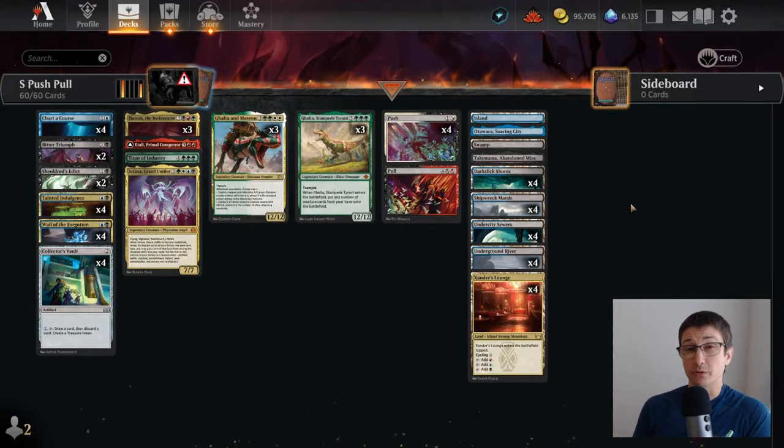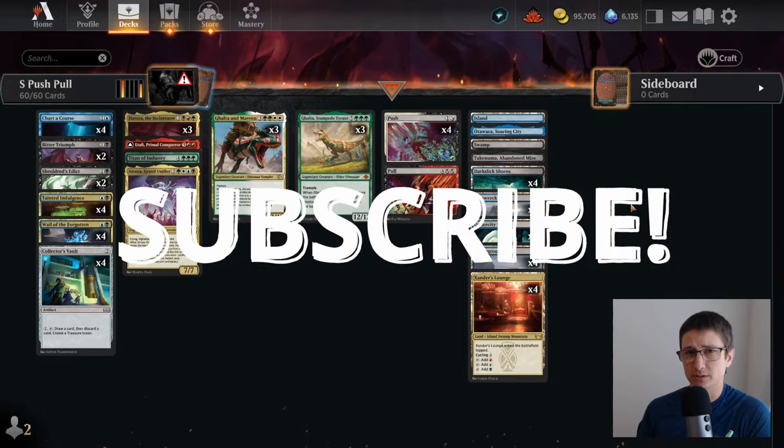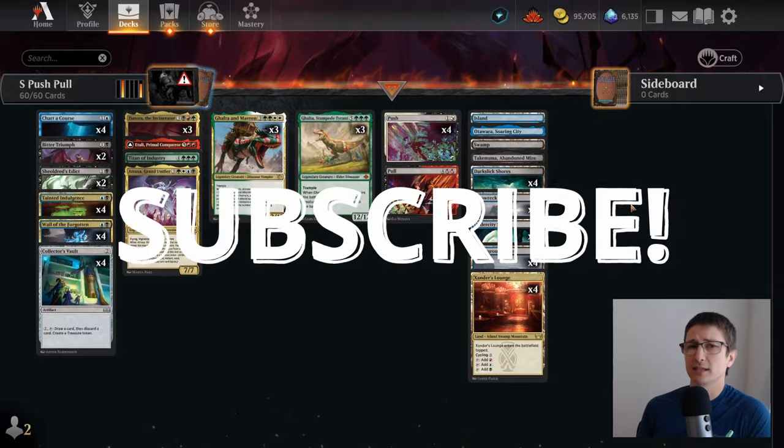So how did we do using our brew? We went four and three — that was better than I expected. You won't see two of those losses because they were against Boros with nut draws where we were dead before turn four. I don't find that exciting and I don't have Path of Peril — I just don't want to play against those decks. They require you to bend your deck that way and I'm just accepting the loss because this is jank. I don't care if I lose to Boros. Overall, it's fun — stay thirsty for those brews.